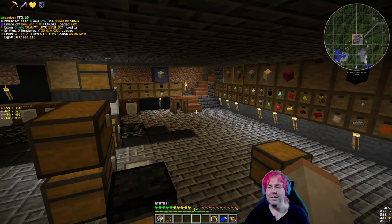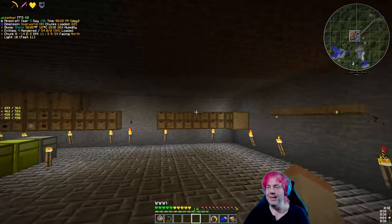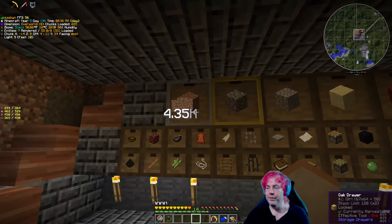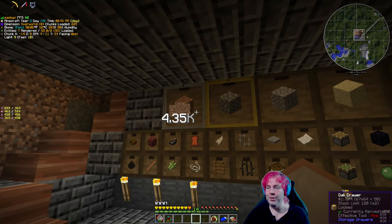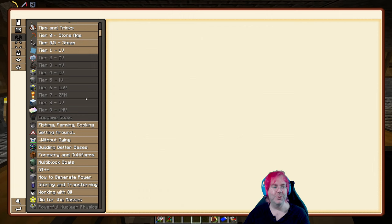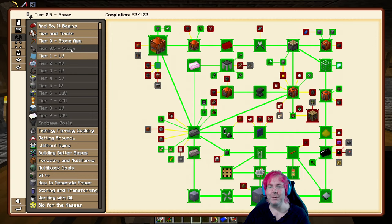Not a whole lot has changed in the storage room, other than I added some more drawers that I haven't used yet. And I did make some drawer upgrades so that we can store more cobblestone and more dirt. There was a quest to do that, but that seemed like such a good thing to do for storing stuff, so I just went ahead and did it anyway. That was in Steam Age too, which is the thing.